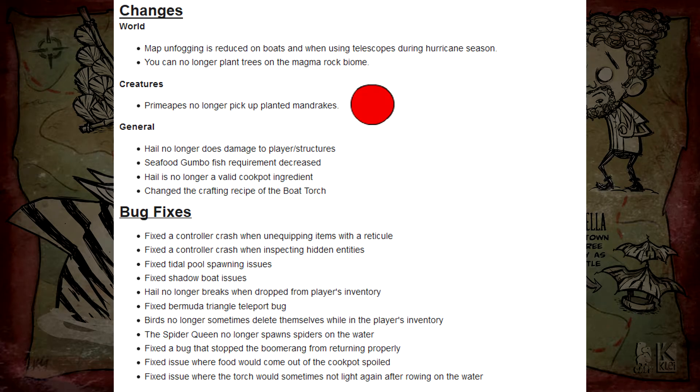Prime apes no longer pick up mandrakes. I'm kind of indifferent to this, but some players should be a bit happier about it. I never use mandrakes, and since pan flutes are renewable through foul netting, it makes no difference to me. Next patch, just remove monkeys altogether from the game and I think we'll all be happy.